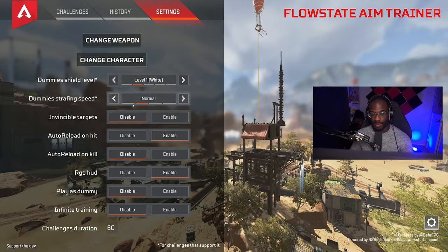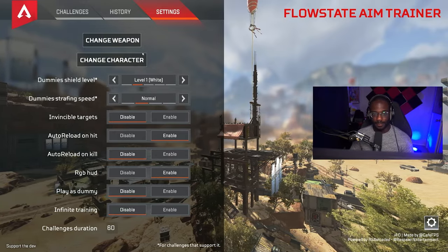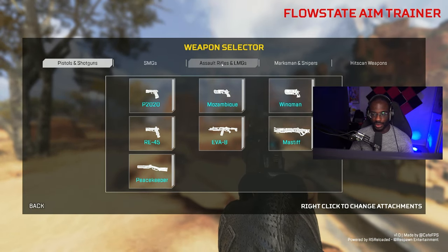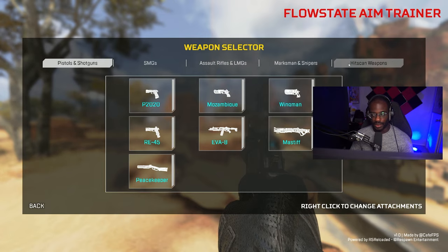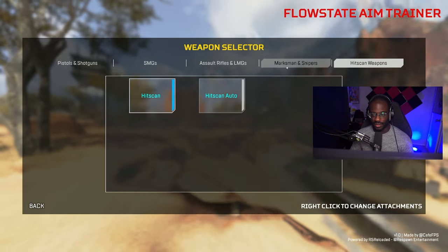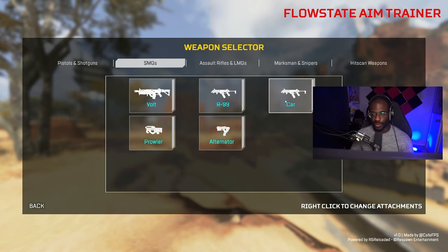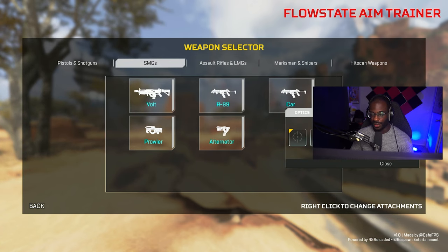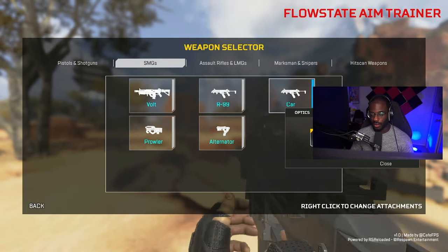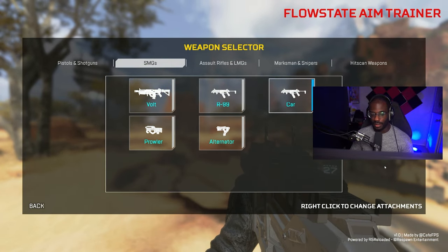For warming up you can set the bot to invincible. From there you can change your weapon — sections include pistols, shotguns, SMGs, ARs, LMGs, marksman rifles, and hitscan weapons. You'll normally want hitscan or hitscan auto. To change attachments, right-click the weapon and left-click the attachment you want — for example, a red dot on a CAR with a purple stock and purple mag.